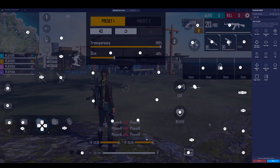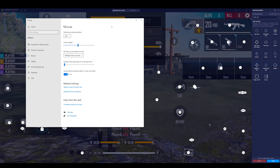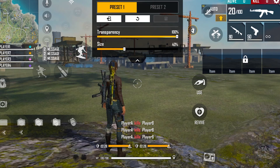Something else super important to avoid mouse acceleration: go search up mouse settings on your PC, click on additional mouse options. From there, everything is default except for one thing — there's a checkbox that will already be checked. Make sure it is NOT checked, because if it's checked you're going to have additional mouse acceleration and you don't want that. Make sure it's unchecked, click Apply, then OK, and you're good.